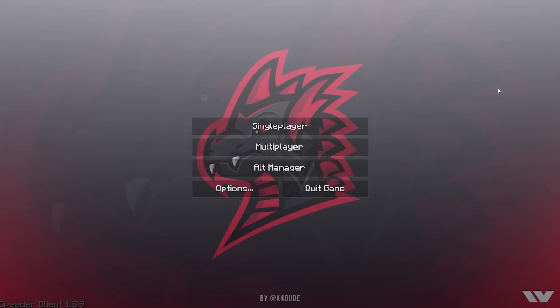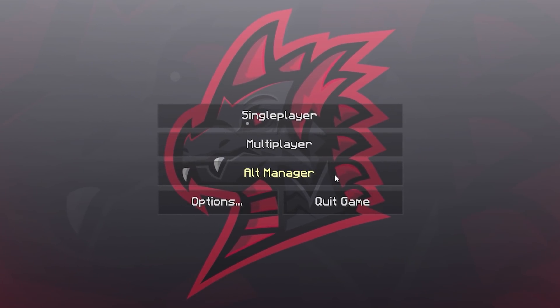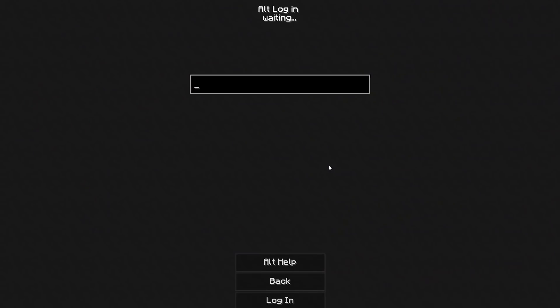I don't have this background saved anymore because I got a brand new PC. But on the main menu, you also have pretty much everything you'd like to see, as well as an alt manager, so you can store alts on this client — meaning you don't have to log off and log back into Minecraft. Very useful if you're using an alt to play on a different server.